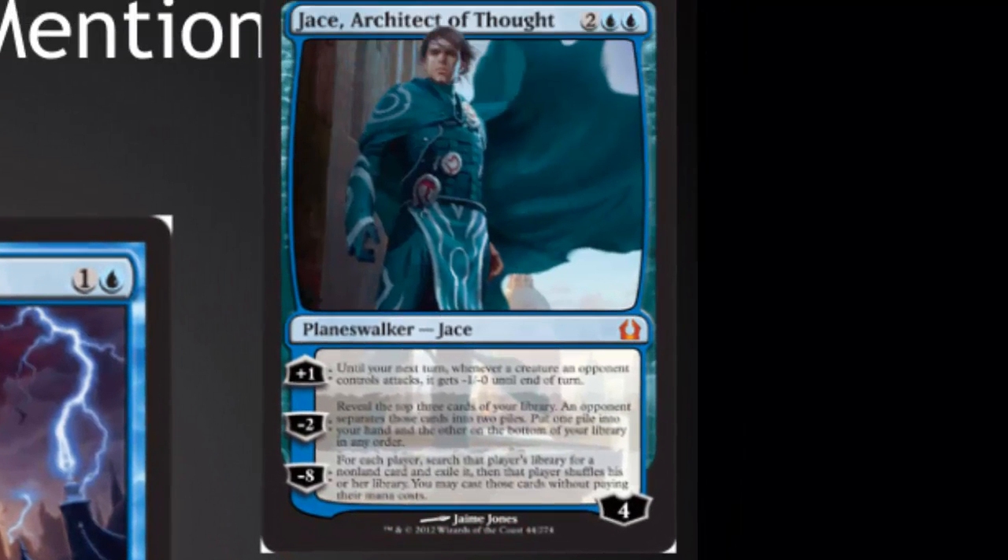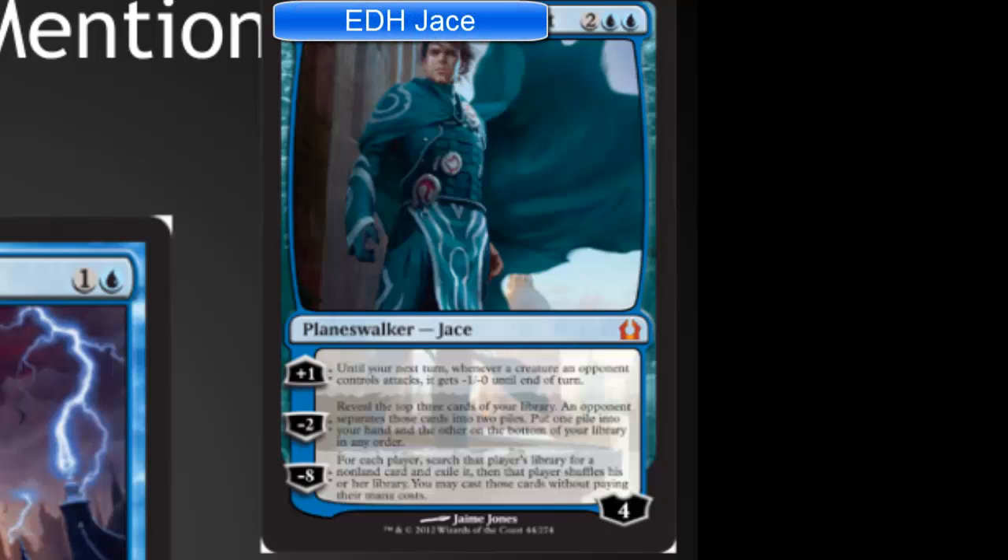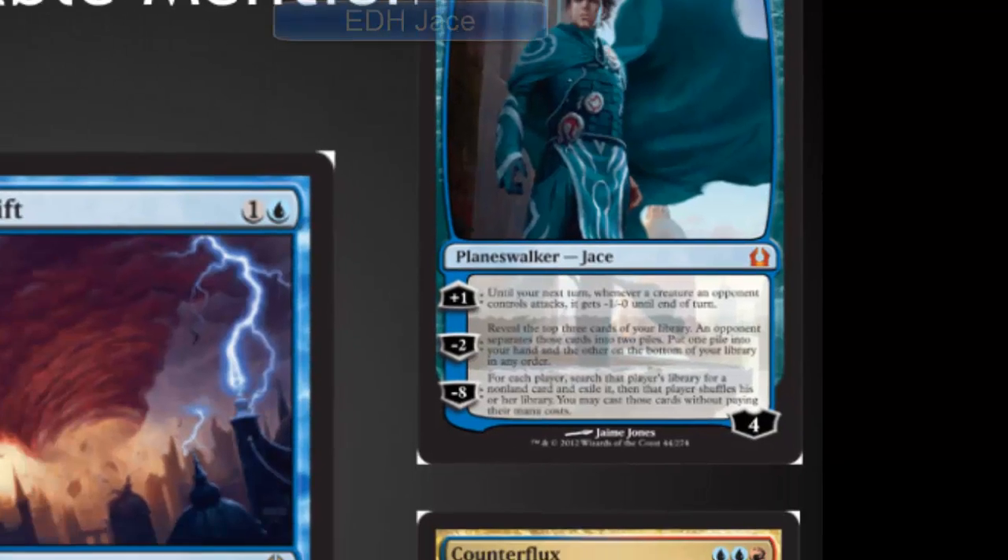Jace the Thought Architect, who I'm calling EDH Jace, is definitely weaker than Mind Sculptor. The minus two ability allowing a mini Intuition is pretty good. The plus one ability is on the weaker side — nowhere near Brainstorm — and the minus eight is great in EDH but is not necessarily a game winner in the Standard environment. So I think you'll see limited play in a deck or two but it will not dominate the format.